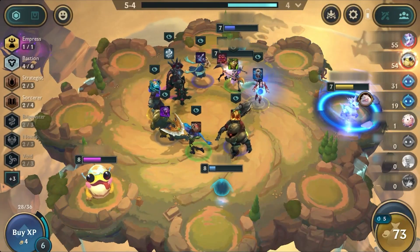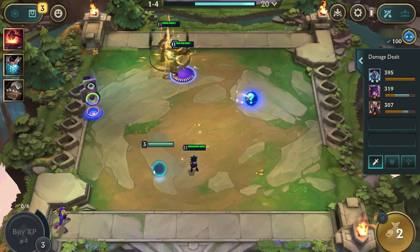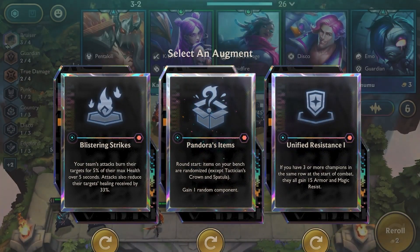As the game progresses, better items will be offered on the carousel. You can also get items by defeating monsters, as well as from augments and special methods.